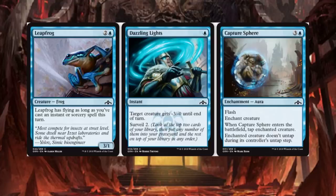Leapfrog — that's fun. It has flying as long as you've cast an instant or sorcery spell this turn. If they could have snuck that in for a 2-drop, it would have been amazing.